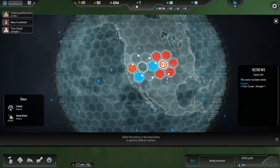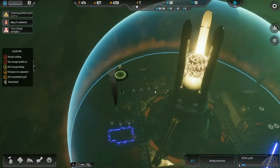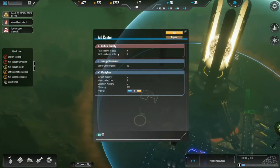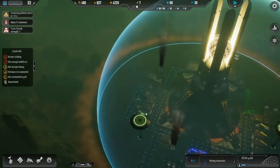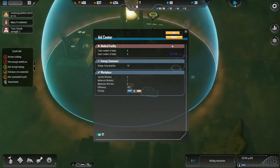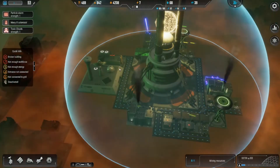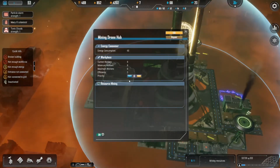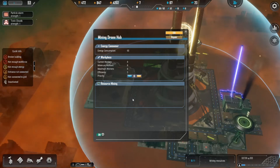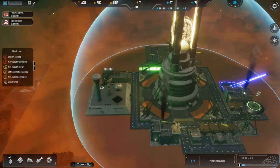Resources detected. Incoming particle storm — oh boy. We have many ill colonists — why is that? Do I need more aid centers? Are we getting some resources here? I don't think we are. Efficiency is zero. Come on, mining drone hub — get some resources already. What are you doing with your life?